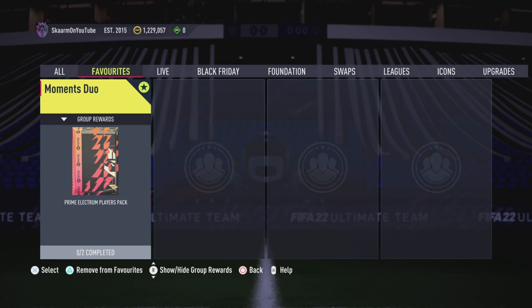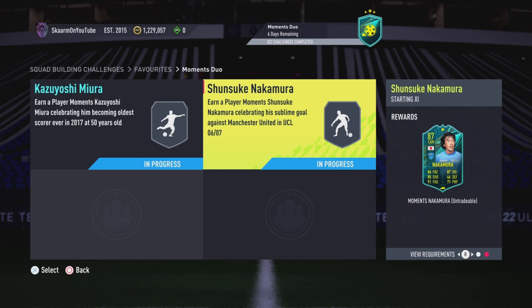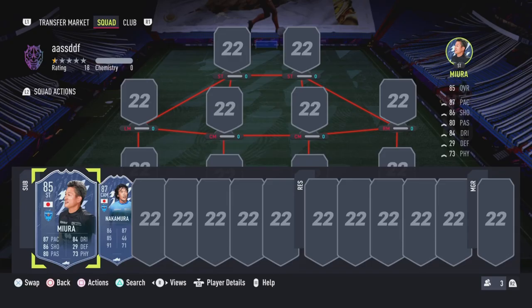What is up guys, it is Skarm, and for today's video I'm going to be completing the Moments Duo SBC. The reward for completing the SBC is going to be a Prime Electrum Players Pack, and along the way you get the two players for this SBC — the main man Kazoo and Nakamura as well, a perfect link between the two.